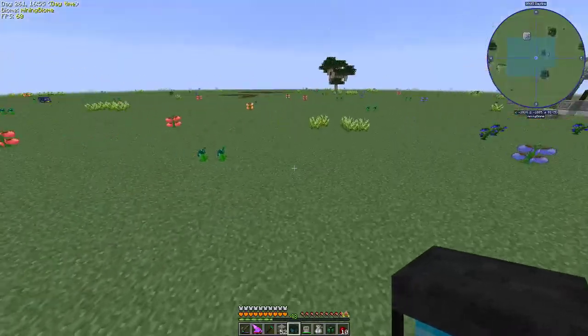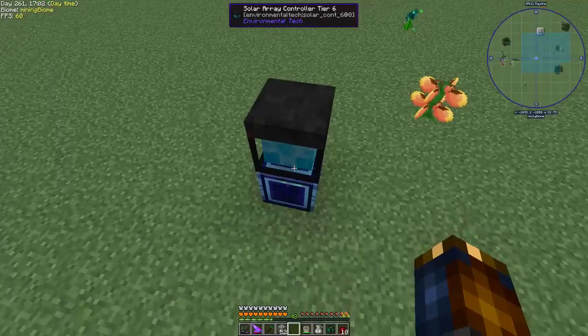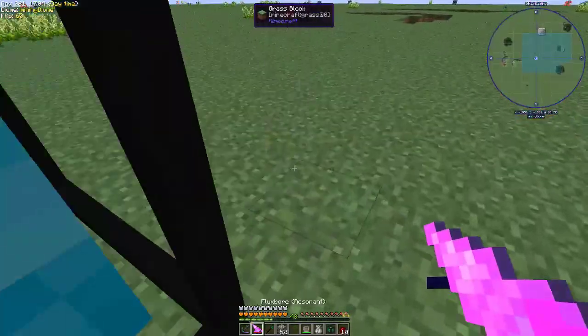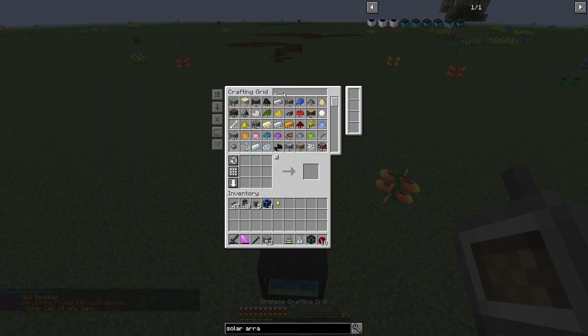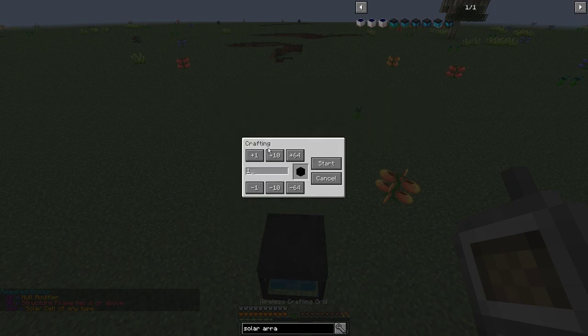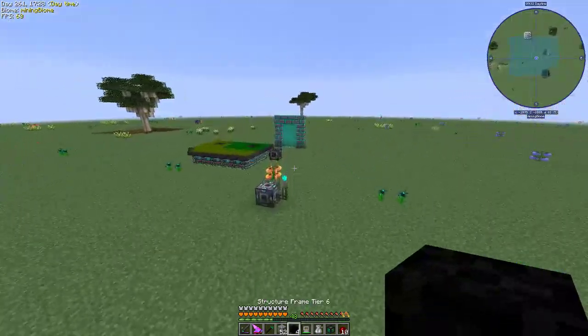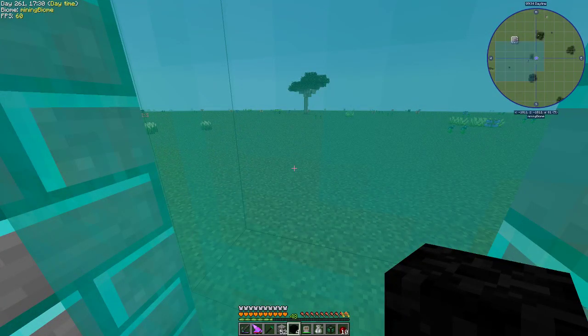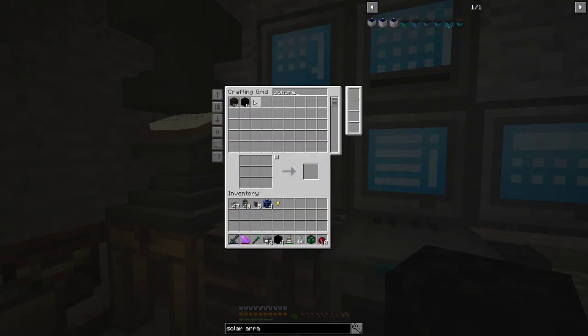I want the solar array to be one block up. The assembler wants tier 6 structure frames — 56 of them, actually 52. But I'm missing concrete, so that's a problem. I never taught the autocrafting system how to make concrete. I'll need to make a bit more concrete since it's not in my autocrafting setup yet.